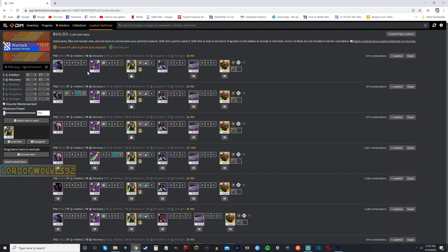If we wanted to hit tier 10 in Intellect, we'd be using three mods for that. If we wanted tier 10 in Recovery, we'd use four mods. So we'd have to pick which one to max out. But if we click 'assume masterwork,' it's going to choose armor pieces where, if they were theoretically masterworked, they'd give us the highest roll. As I click this on and off, it doesn't actually change any armor in the top row — which means we've got pretty good rolls on that.